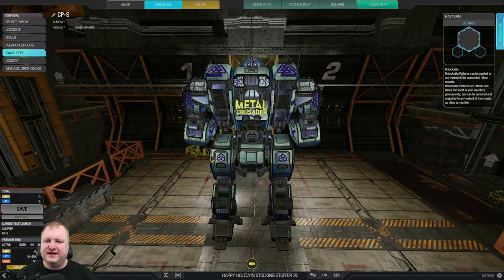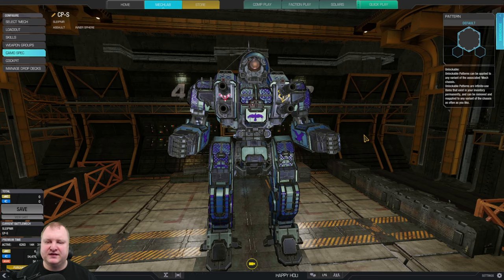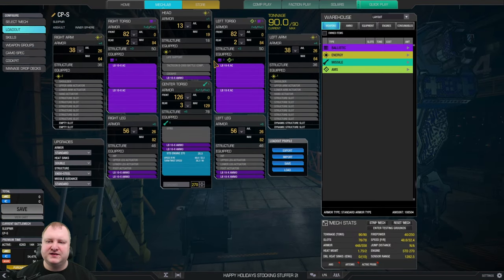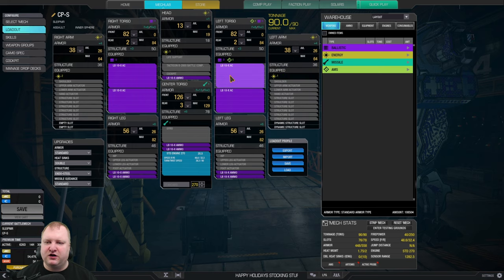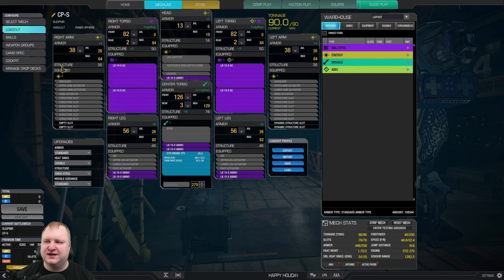Next up we have one of the best assault mechs in the game: the Cyclops Sleipnir. Beautiful inner sphere assault mech, highly regarded amongst more experienced players, but also not bad for a novice player if you know how to build and play it. This is a quad LB10 loadout. We have a standard engine 270 for 48.6 kph. We have two tons of ammo in each leg, two tons in the center torso, and one ton in the cockpit. We have to lower the cockpit and leg armor a little bit to fit everything. This mech is straightforward — basically a one-button mech with an optimal range around 600 meters. The quad LB10s shred through open components and are really good at removing armor, though not as precise as ultra autocannons.